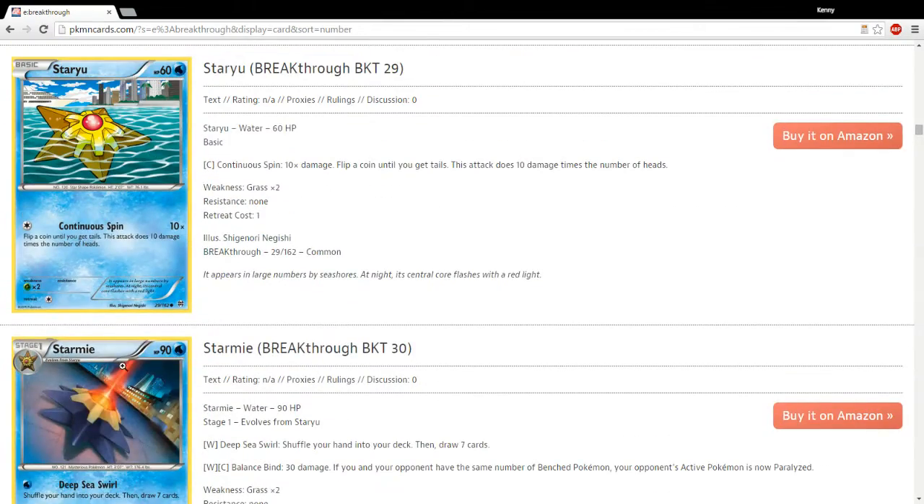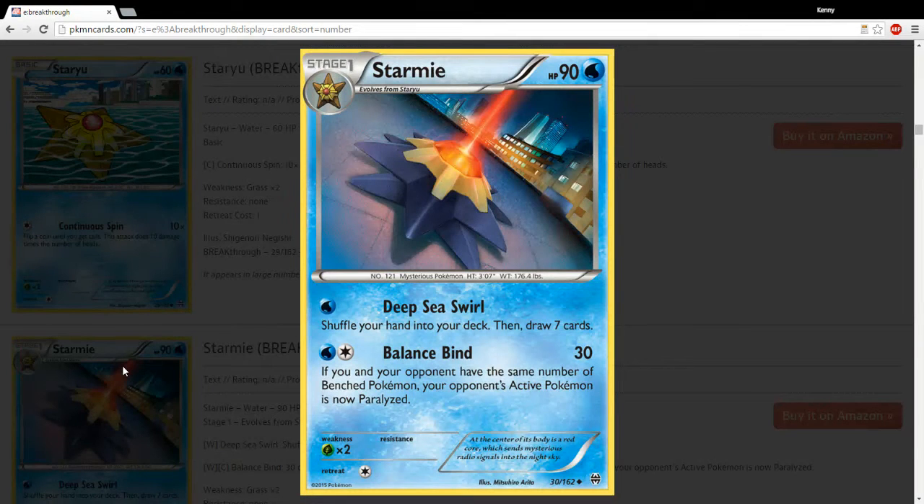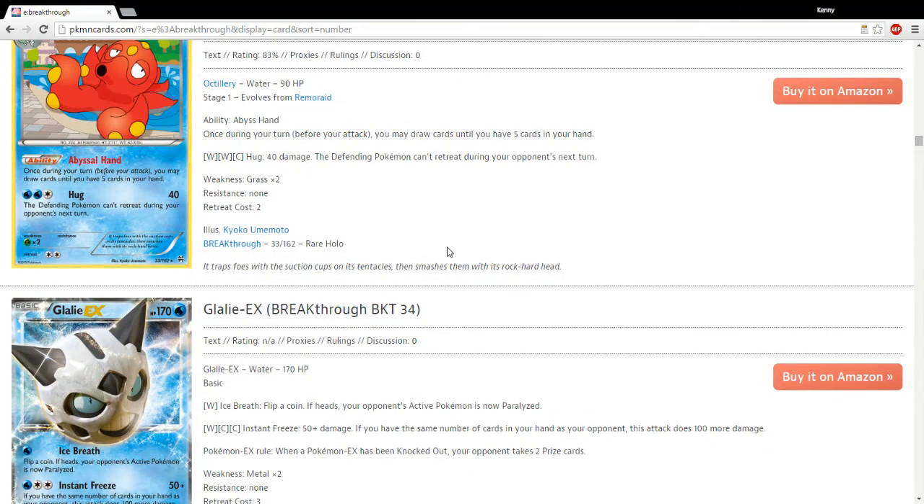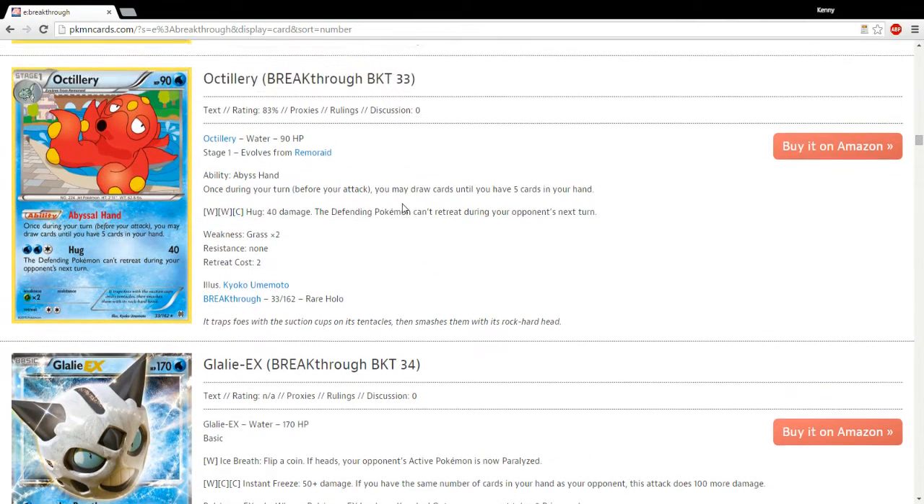I do actually like this Starmie Deep Sea Swirl — it could be playable someday. I don't think it's going to see play in this format or any of the next few, but being able to shuffle and draw 7, and then have a little bit of an attack that can help out in the right situation, is fine. Of course, it's a Stage 1, which is going to be its big downfall, but definitely a card to keep an eye on — it could matter.